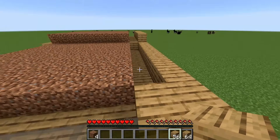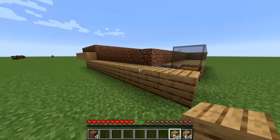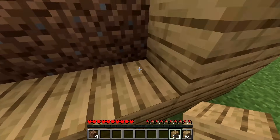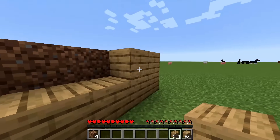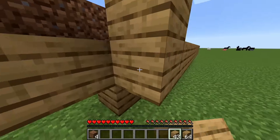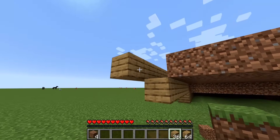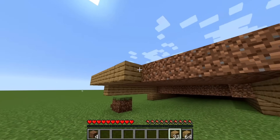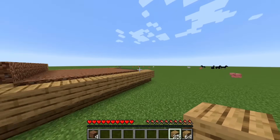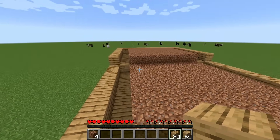Come to the opposite side and put the wall up so the water does not leak out the sides. Put wood planks on the back like that so all areas are filled in and the water won't leak out the sides.